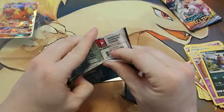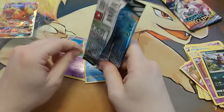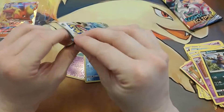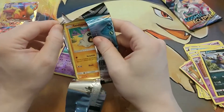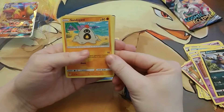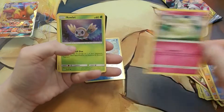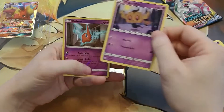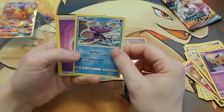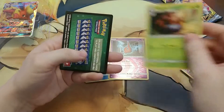Next pack is Cosmic Eclipse. First card is a Sandygast, a Seel, Conkeldurr, Rowlet, Fantop, a Reverse Holo Rotom, a Kyogre, a Catfall Off the Cat Tower, Energy, Nidoran, Lana's Fishing Rod, and a Gloom.